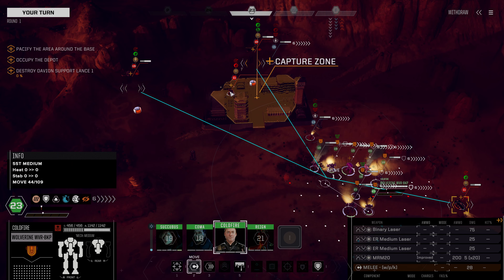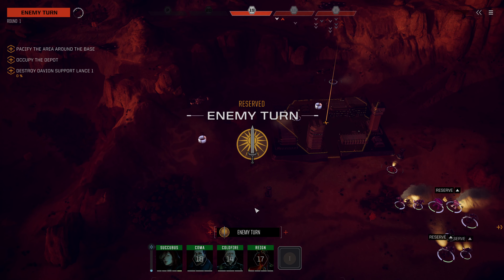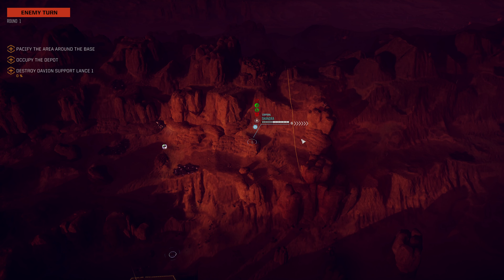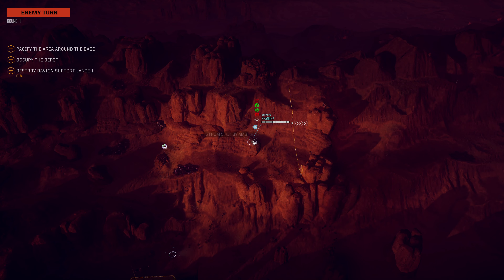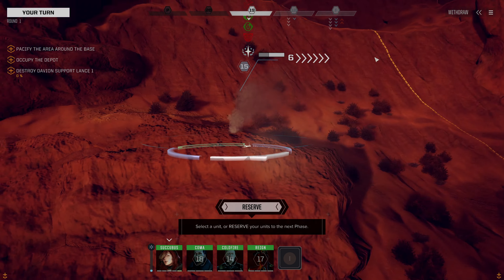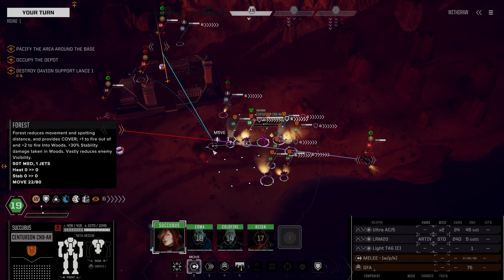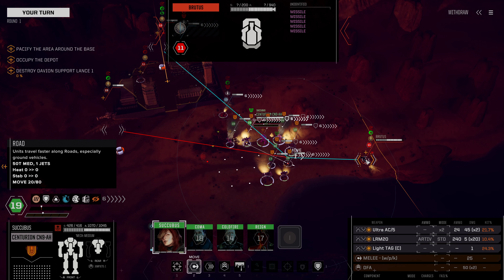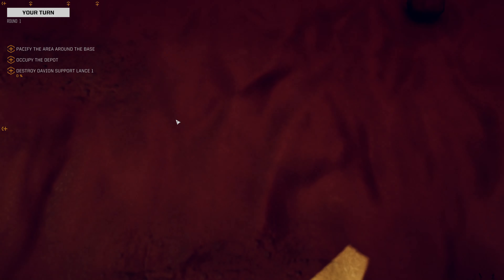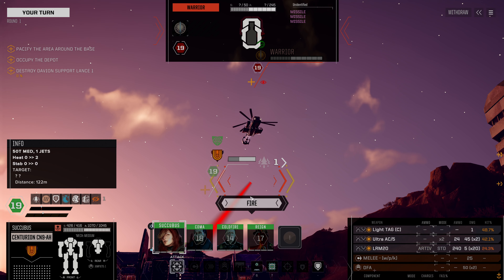We've got ourselves a Warrior, a Warrior, and a something. We're going to reserve here and let them move first. This is a support lance, not the garrison lance. That's a weird place to drop a vehicle — that is inside of the cliff. Which one of these moved? It was this one. A Brutus. We're going to position our Centurion AH over here.